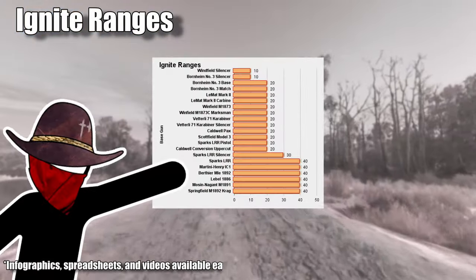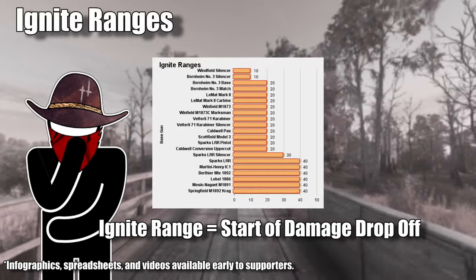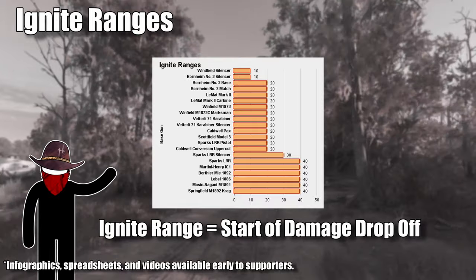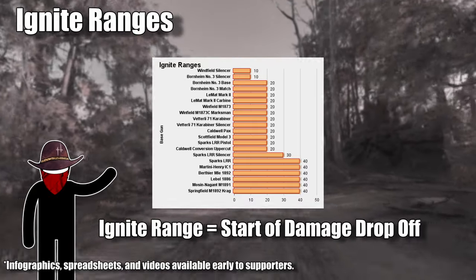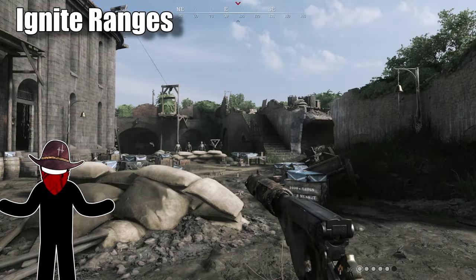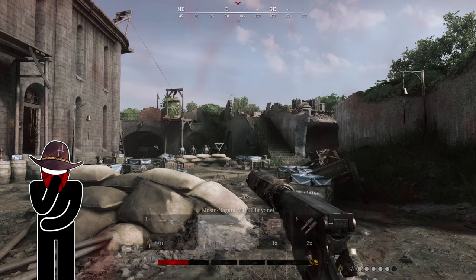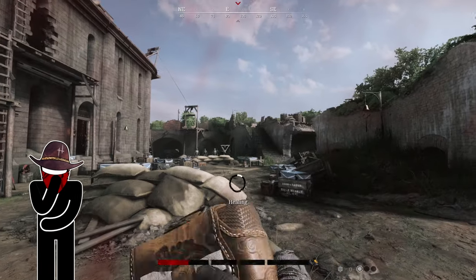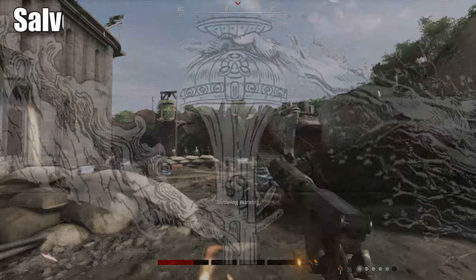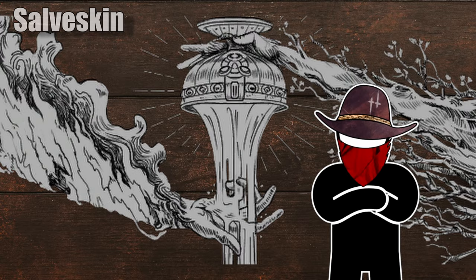Each ammo has a designated ignite range, and as far as I can tell, this syncs up to the same range where damage drop-off begins. Here's a chart showing each gun that can currently use incendiary ammo and when its drop-off begins. If you shoot a hunter within this range, they'll ignite on the first shot. If you shoot them beyond the range, you'll only do some char damage. But if they already have that char damage, the next shot with incendiary ammo is going to ignite them. Keep in mind that if someone has the salve skin trait, incendiary ammo will never ignite on the first shot.